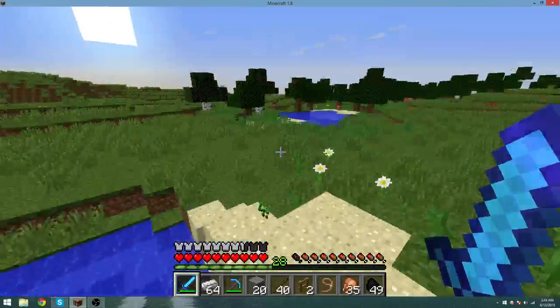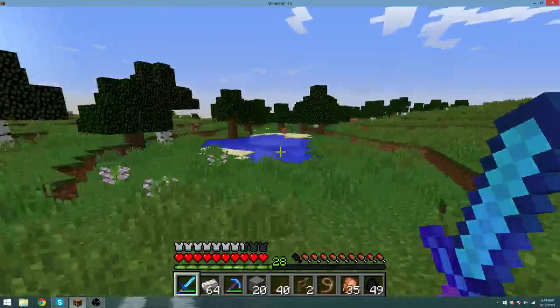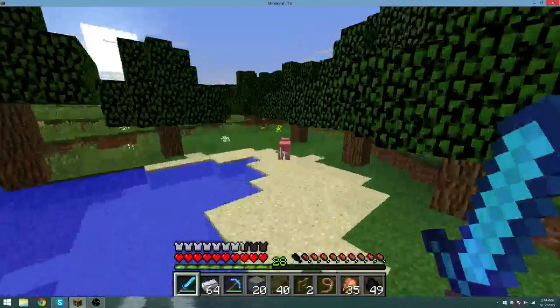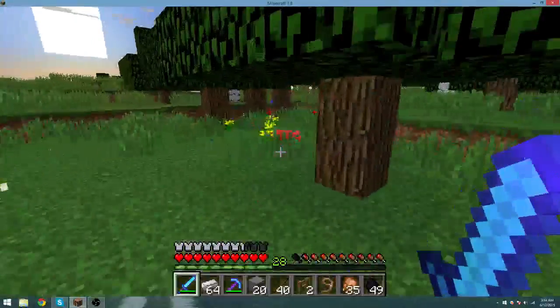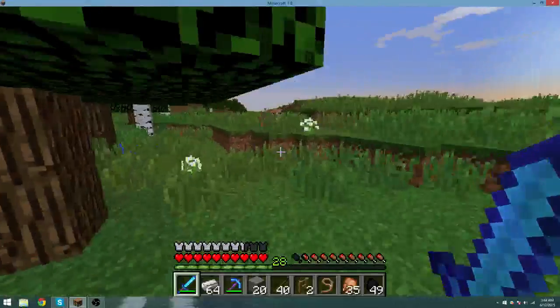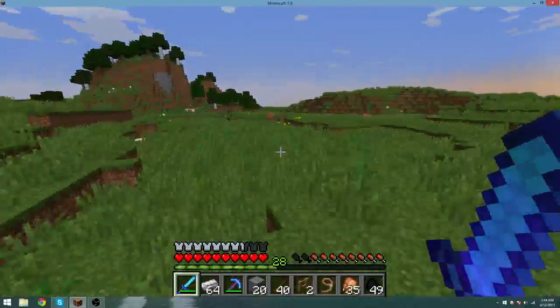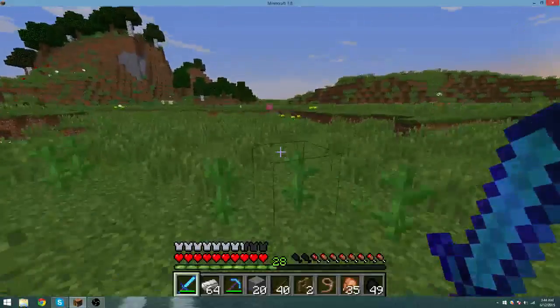Sunflower! Sunflowers are cool because they point in the direction of the sun. So if you're in a cave and you have some grass, you could put it down and it'll point in the direction of the sun. I don't know why that would really make a difference, but I guess if you wanted to know the direction to find your way home, you could use that to your advantage.